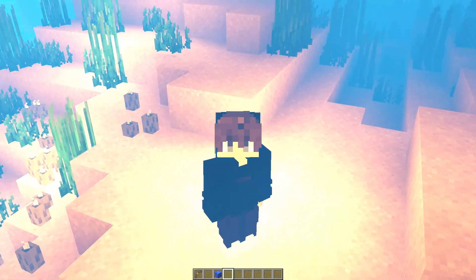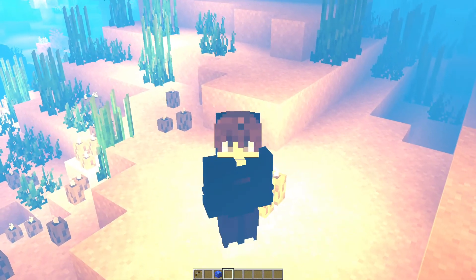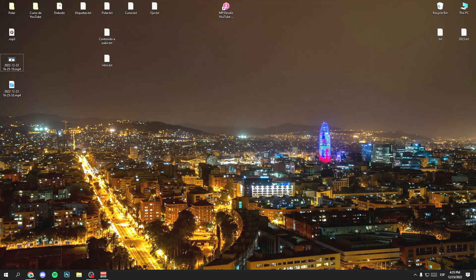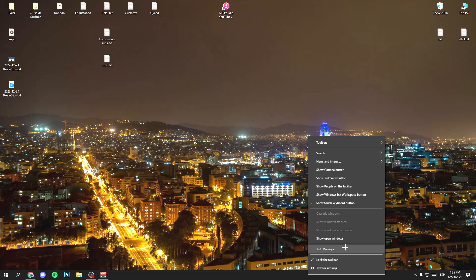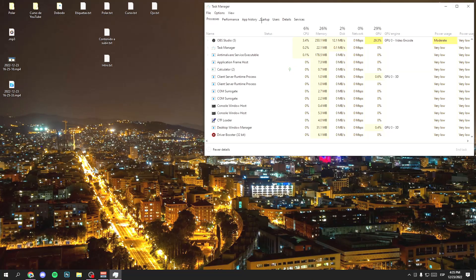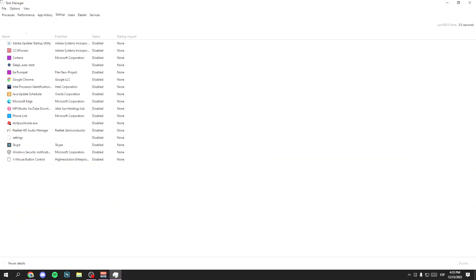Now I'm going to show you how to disable all startup applications — the applications that open when you start your computer. Go to the desktop, right-click on the bottom bar, and click on Task Manager. Then click on More Details, then on Startup Applications or simply Startup. Right-click on each application and click Disable. Repeat this process for all startup applications.